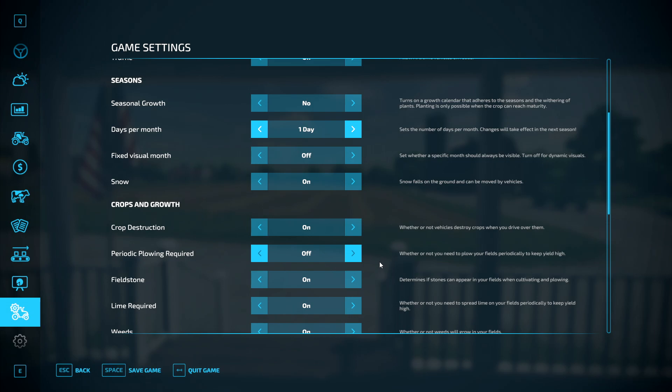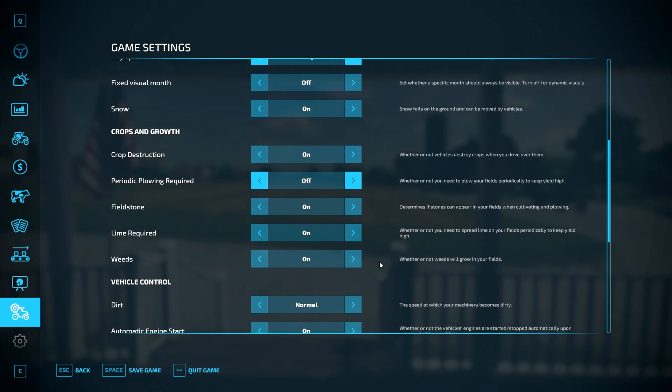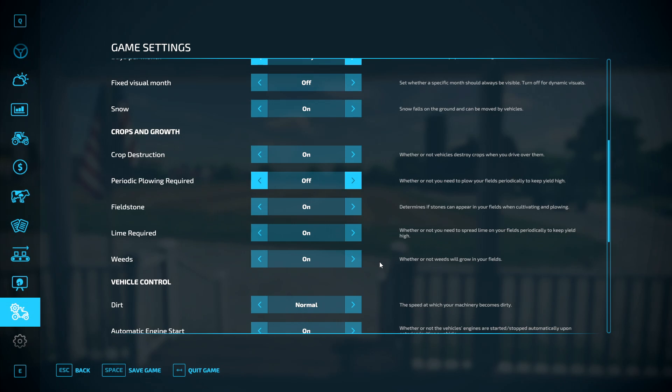I have kept field stones on. Field stones means stones are brought up once you cultivate or plow a field. Cultivating normally brings up smaller stones, but plowing normally brings up the big stones, which means you'll have to get rid of them. I like that new feature so I'll keep that on. Lime I've kept on as well for more realism — whether or not you need to spread lime on your fields periodically to keep the yield high. I'll keep it on for the tutorial so you guys understand about stones and lime.